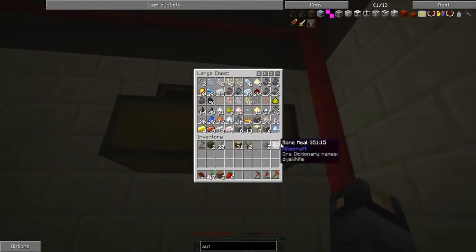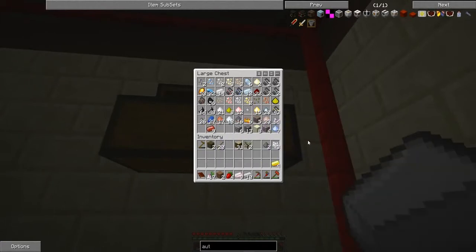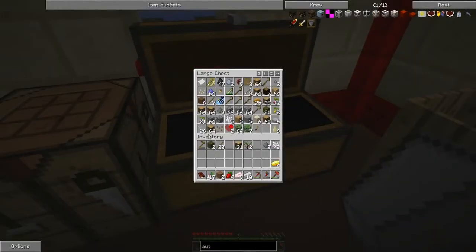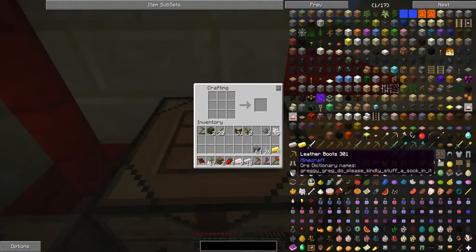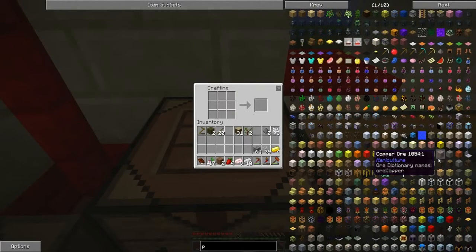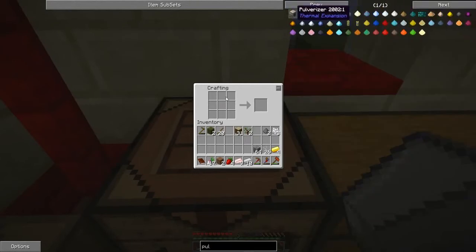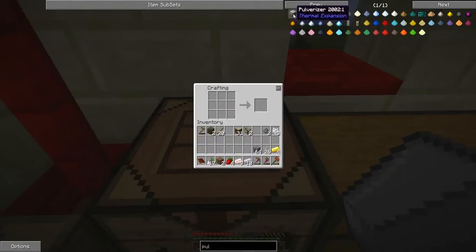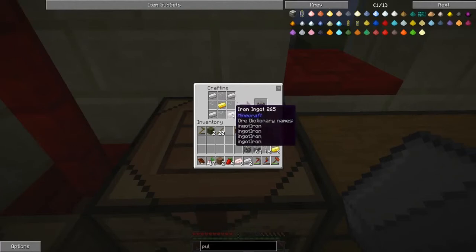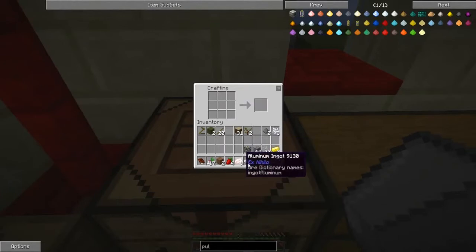To get started, I've prepared most of the things: iron, aluminium, some gold, glass, and cobblestone. I need to build a couple of machine frames. First thing first is the pulverizer, because I'm going to need it to get the metals I need. I'll make this one with iron — yeah, I'll do this one with iron.